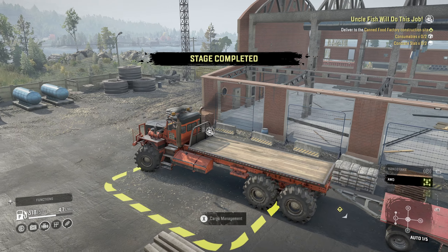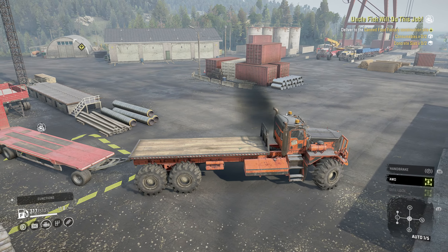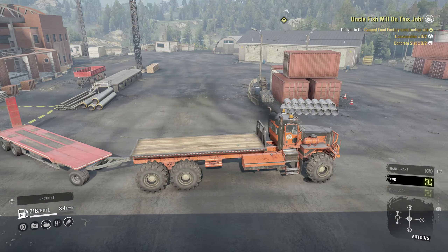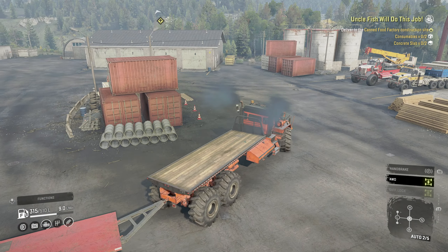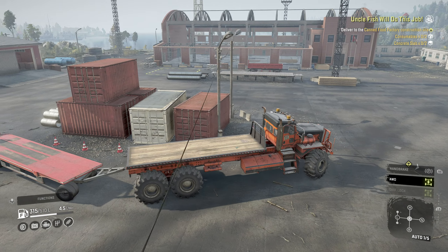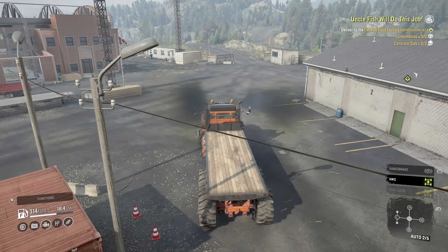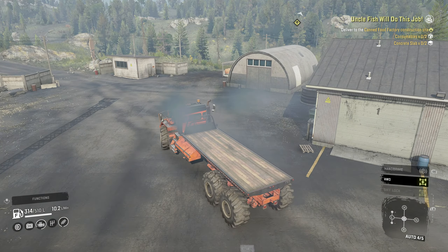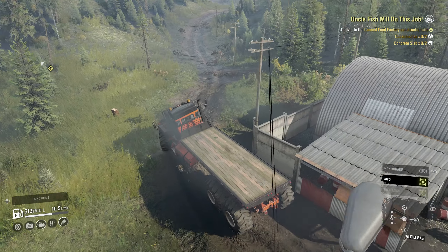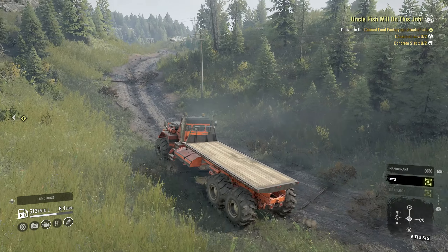Oh, there is a cutscene — well, it's not really a cutscene, just watching things load up here. Two consumables and two concrete slabs. That has now become available. I can't remember if concrete slabs are one or two cargo slots — I think they're one, so I'm going to leave that trailer there and head to the fish farm to get the consumables, which in this case will be fish — what a shocker.